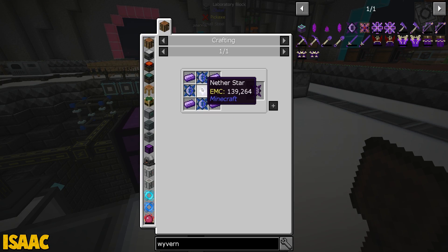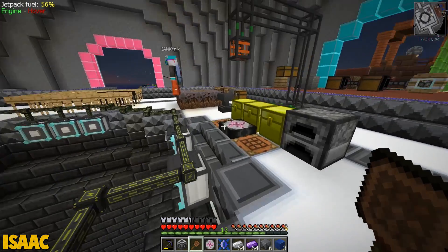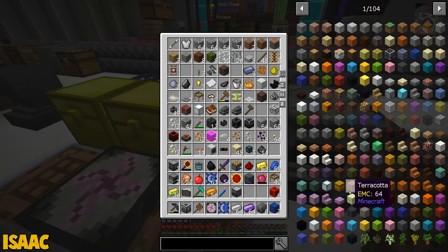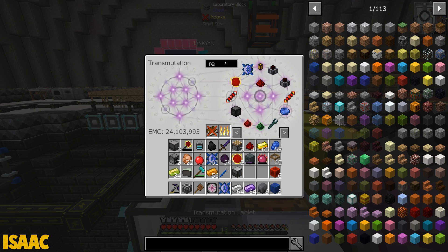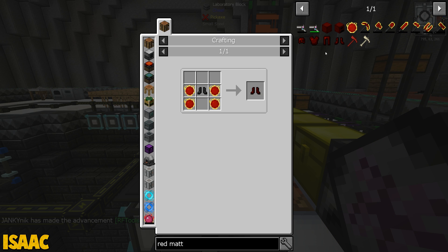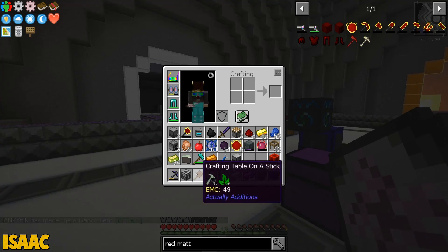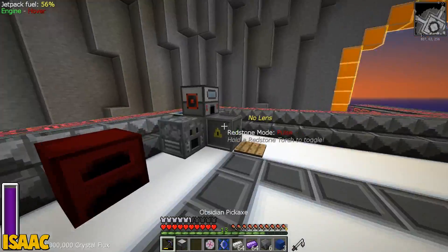I think we actually need the wyvern core, which does require another star. Nick, I think we can actually fight and get another star at this point. Didn't I make like a full set of red matter armor last time? You made the morning star, I think. We definitely have it. You said you wanted to make the red armor, but you don't need to for a quest. Maybe we'll do that in a second.